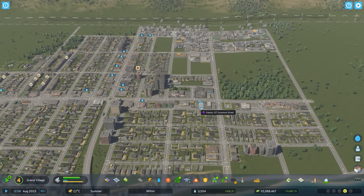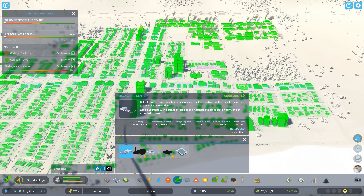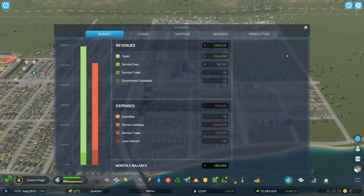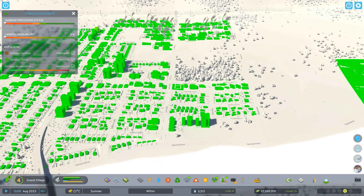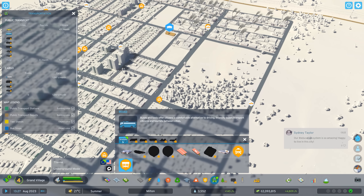We're almost to level five already — that's super exciting! I'm going to place down the recycling center — oh geez, it's 160,000 a month and we're making just about half that, so that's going to have to wait. What about a college? That's quite expensive as well, so I'm not going to go into that.